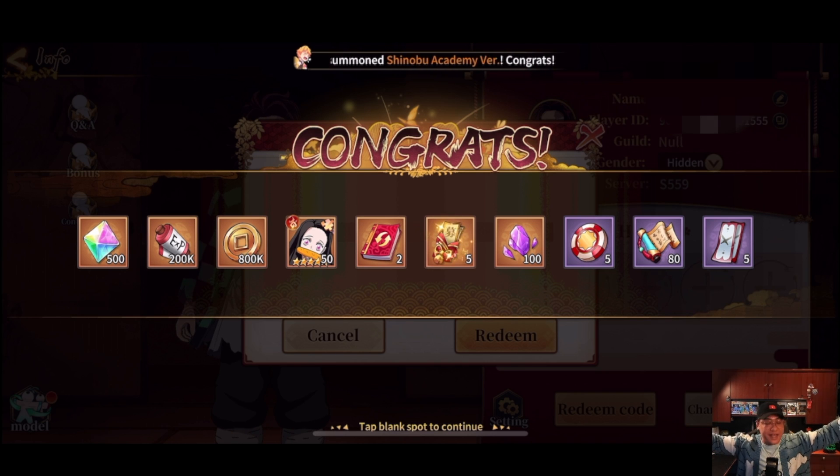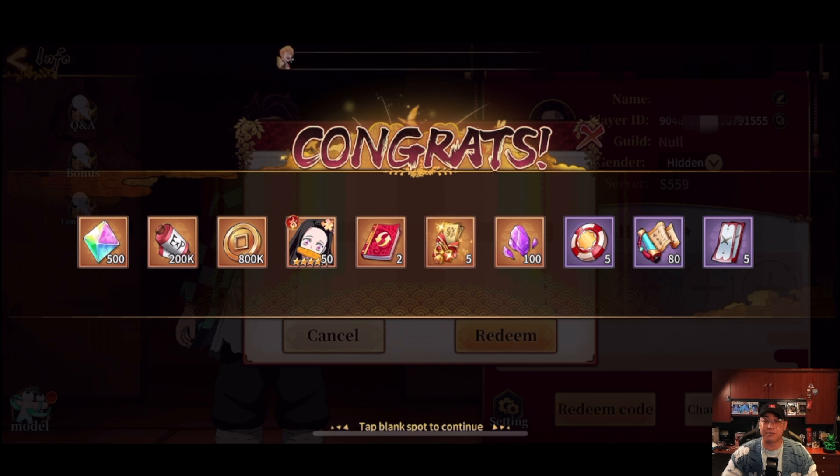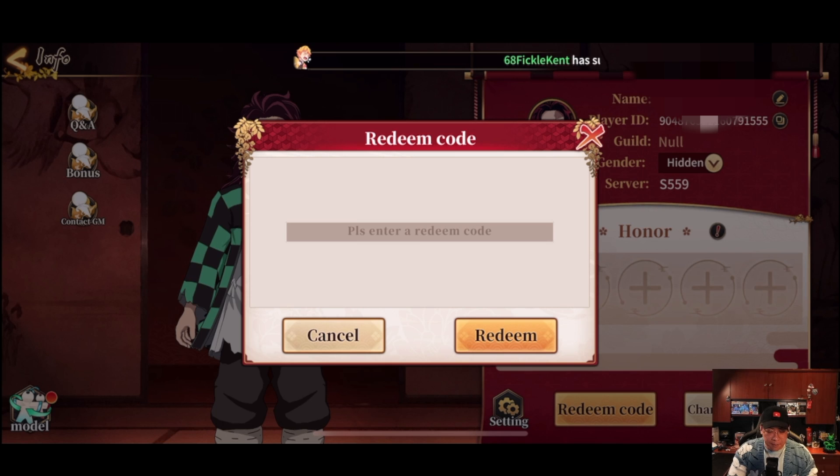There we go, look at all that free stuff! Thank you Reddit, thank you Reddit — let's go! It looks like we got 50 shards of a different Nezuko, I think that's an SR rating Nezuko, so that's pretty sweet. We also get 500 big shards, 200 XP, 800,000 coins, 200,000 coins, some purple shards, tokens, and 80 scrolls. Hey, I'll take that — that's free!